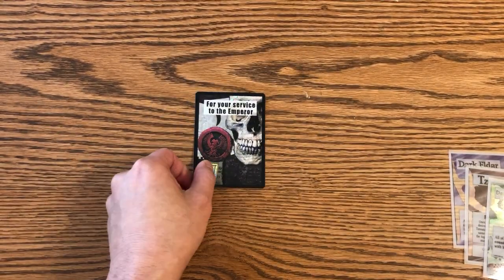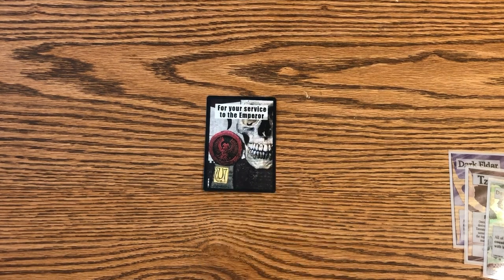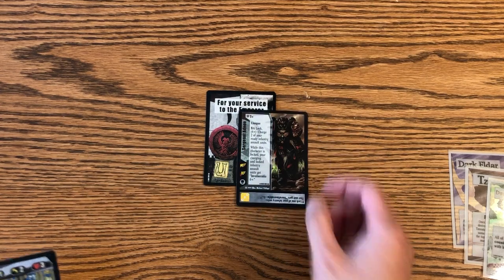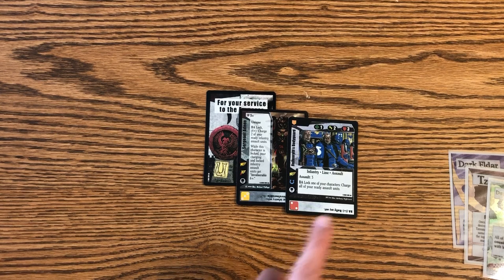I mentioned a couple of times that you could get promos in Malagrum Hive, which is the final set. Whether or not Sabertooth Games knew the game was going to be discontinued, I imagine they had a surplus of promos left over. What they did was insert one of these promos into every pack of Malagrum Hive. So whether it's a 'For Your Service to the Emperor' card, a yellow die promo like Sergeant Aideon, or an alternate foil like Rath's Bodyguard — one of these would be included in every pack.